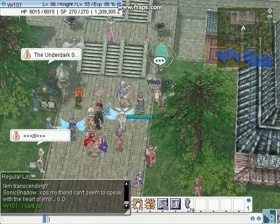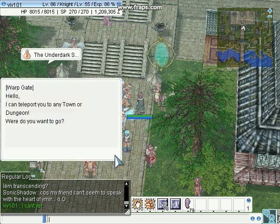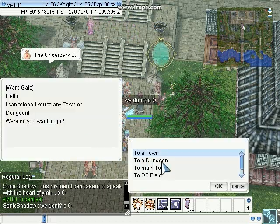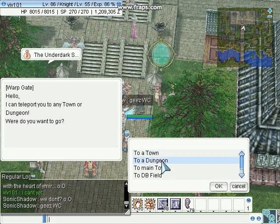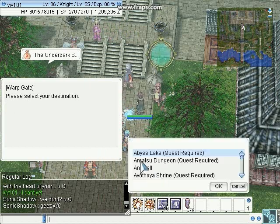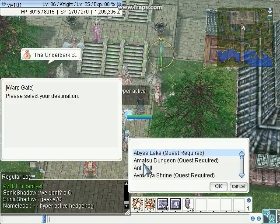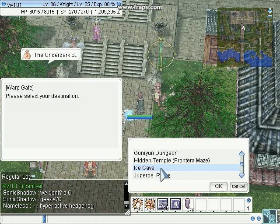You start out by going to a warp gate, then you click next. You go to a dungeon or a main town, which I'm in right now, or a DB field. The dungeon that I'm going to select is Ice Cave. It's for beginners — well, for beginners that are level 40.